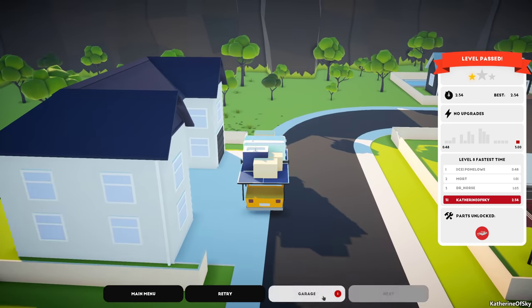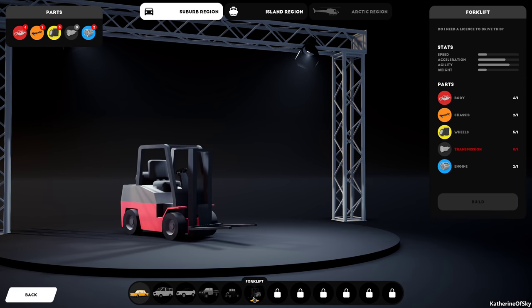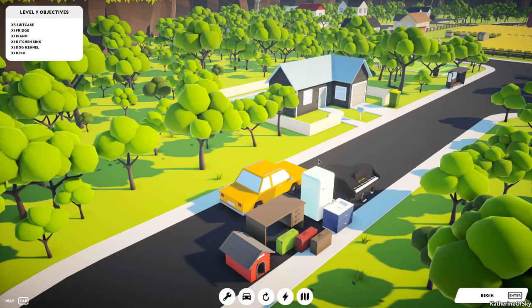We got a body part! We did unlock a forklift though — that could be fun. Come on game, can you please unlock something for me? Just give me something. Let's go!